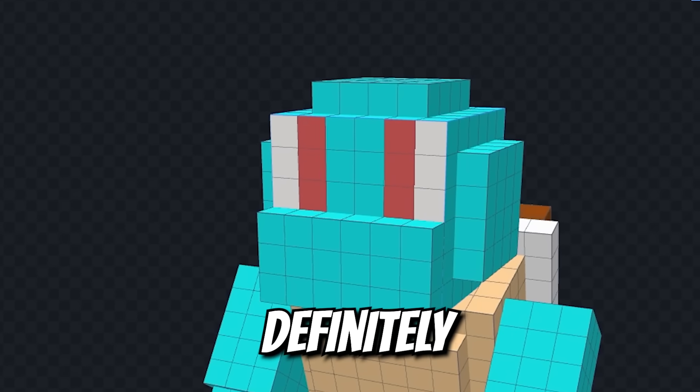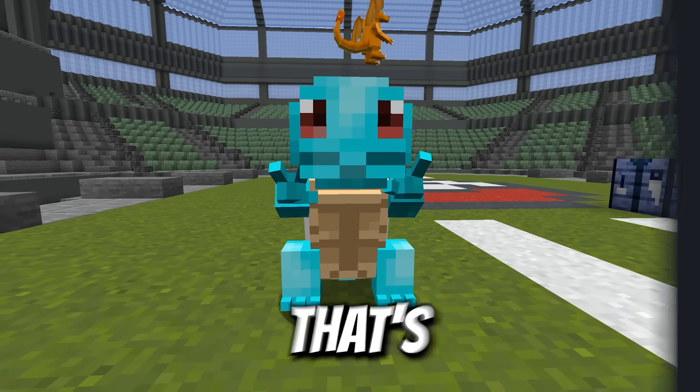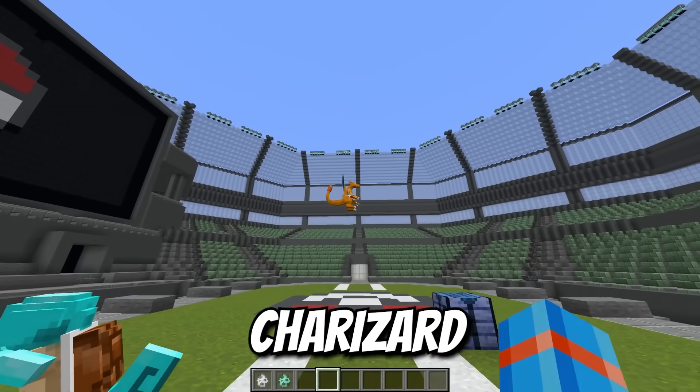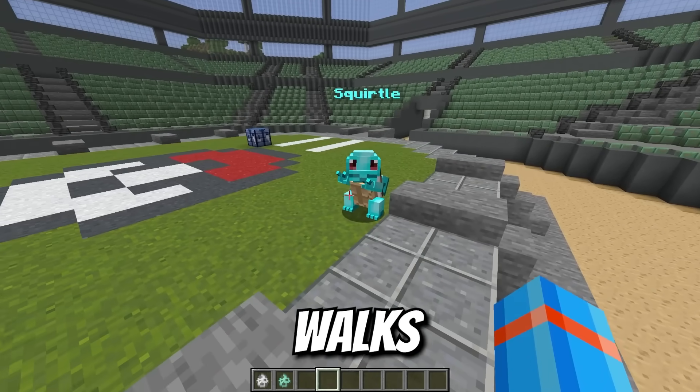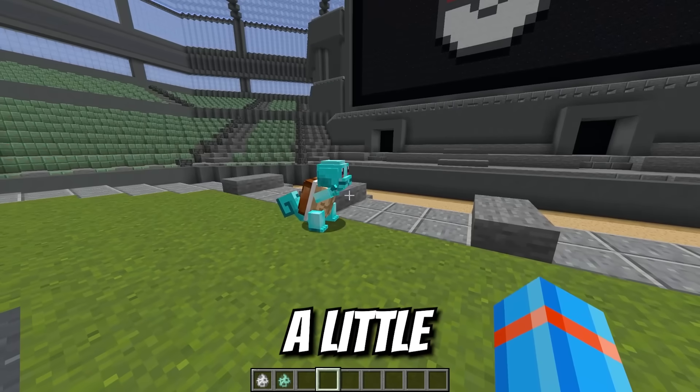Now we can finally start texturing Squirtle's shell. Squirtle's eyes definitely sit more towards the top of his head. That's what I'm talking about. Squirtle and Charizard together — this is the perfect duo. The way Squirtle walks around with his hands in the air, he looks a little feisty.